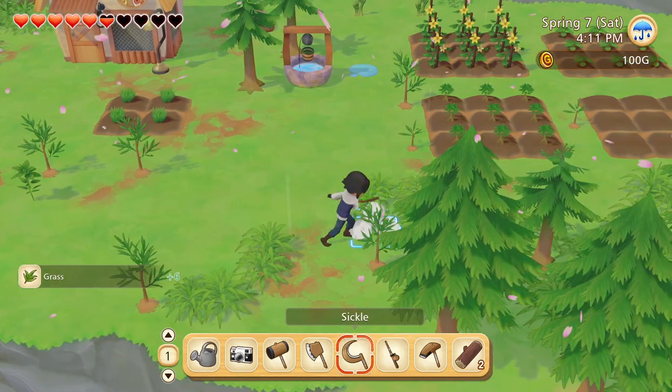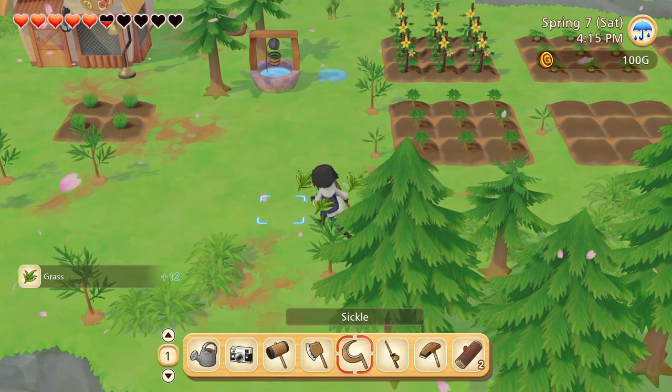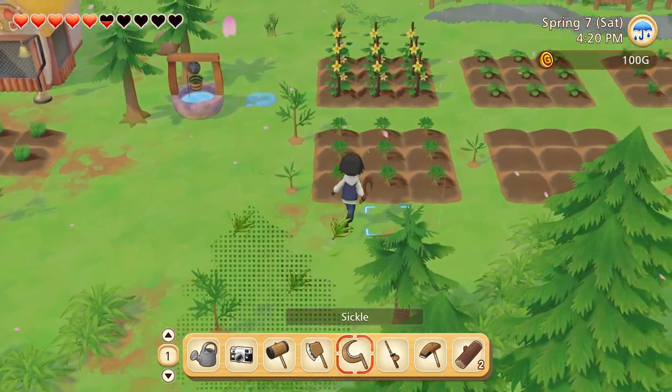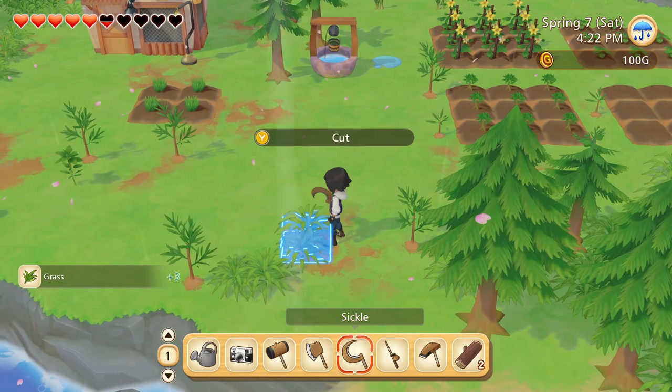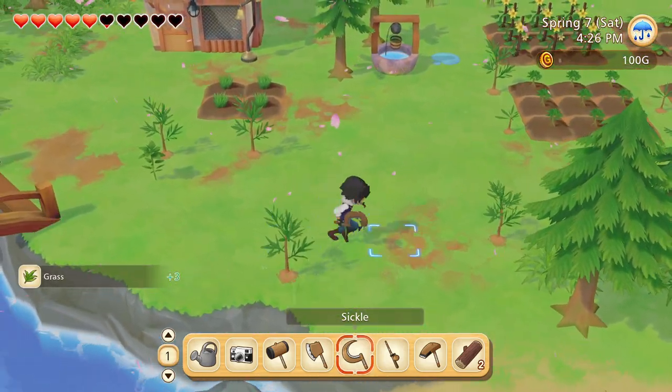That might be our next major goal — start expanding the farm a bit. We still have plenty of room, but I'd like a bit more extra space for crops and stuff. I think this eastern part of the farm is going to be mostly dedicated crops and makers, and then the next couple of areas will be more animal-related stuff. I'd actually like to put some effort into making the farm look nice this time.